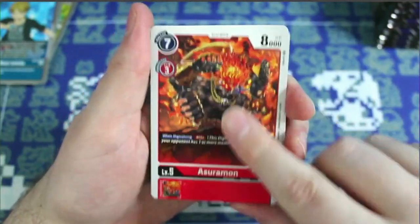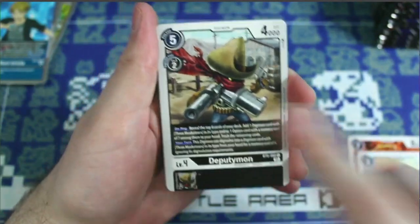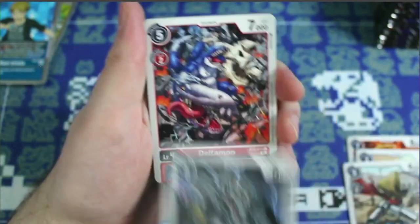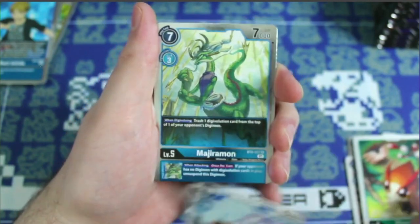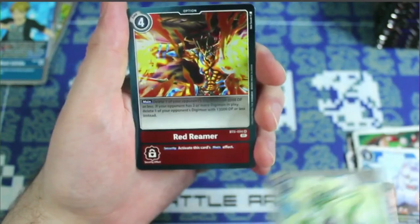Half the box left to go — already really impressed with the first half. We're starting to see a lot of duplicate commons and uncommons, which is good when building your deck — you want consistency and multiple copies of things that matter for the inheritables. We got Medidramon and a RedVeedramon for our rares.